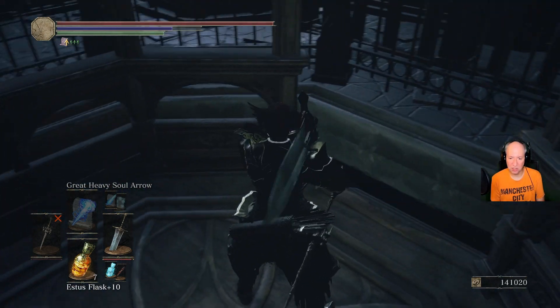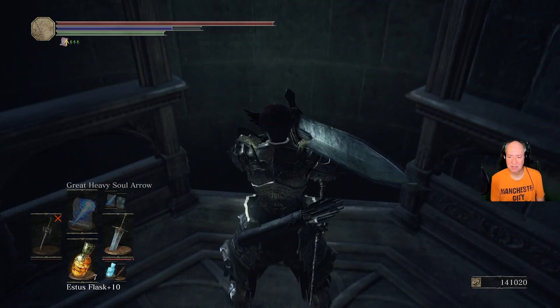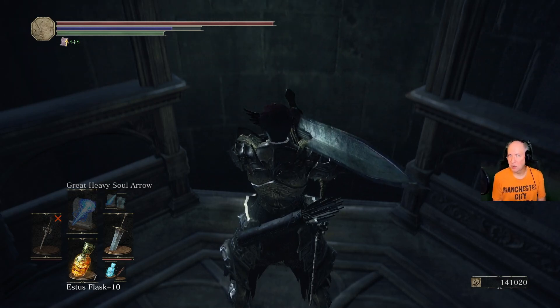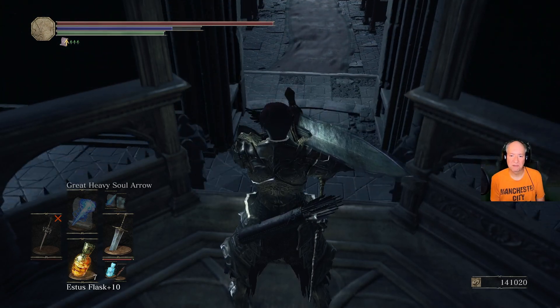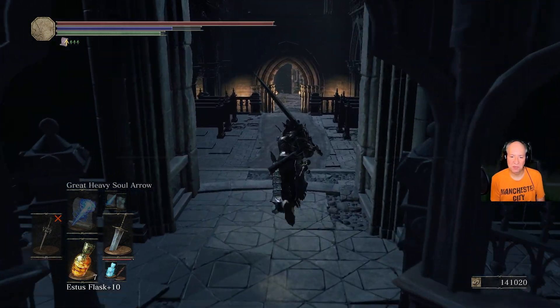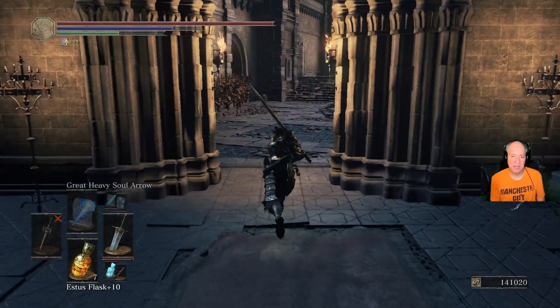This is going to take you to the shortcut — this is the actual shortcut to the Twin Princes. And I'll show you the difference between the runs here, because you've already seen the one from the bonfire. You need to recognize that there's a lot of enemies there on the way.